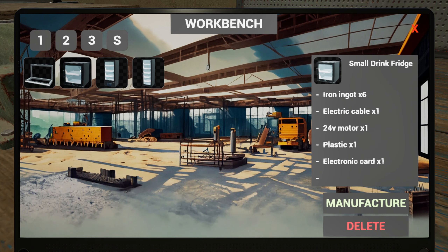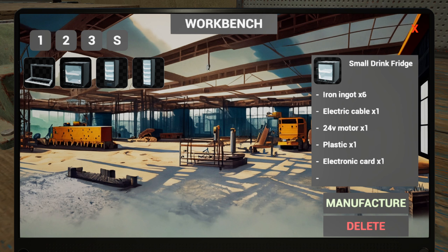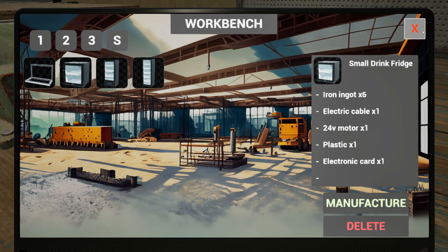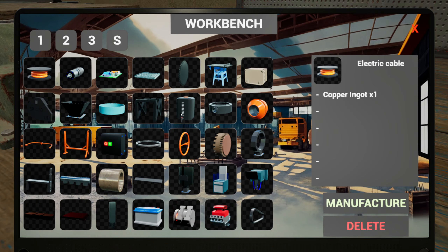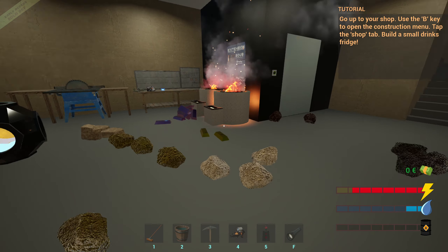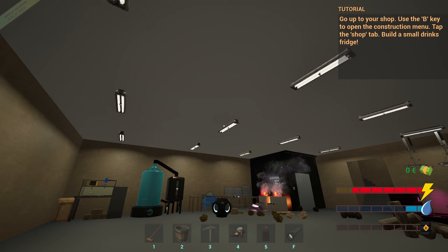I don't think there's a way to move stuff about once you've placed it unfortunately. So that water bottle machine is just going to be against the wall forever. And yeah, it's annoying but I can't do anything about it. Oh look, it's filling it up. Now we need to have a look at how to make a fridge. Electric cable - and we've got one of them cooking at the moment. But we are at 51 minutes, so I'm going to have to end this one here.